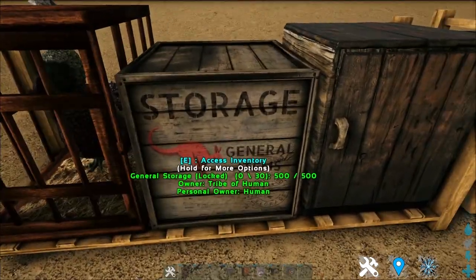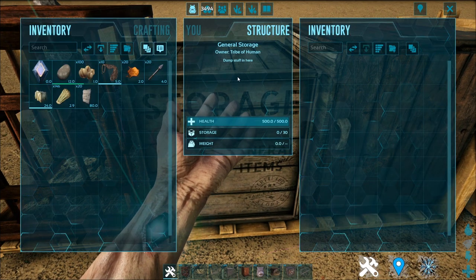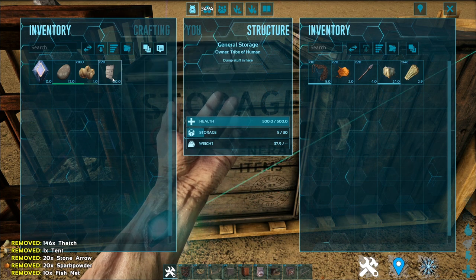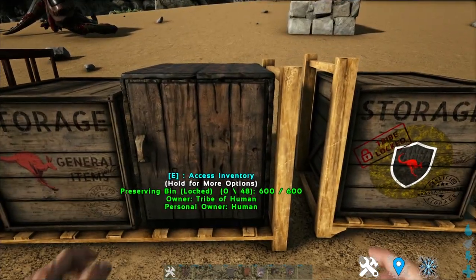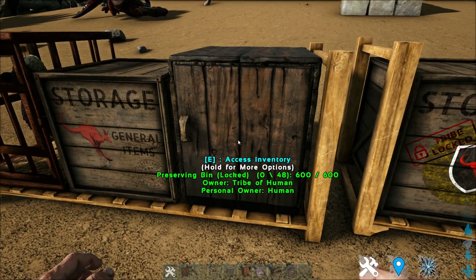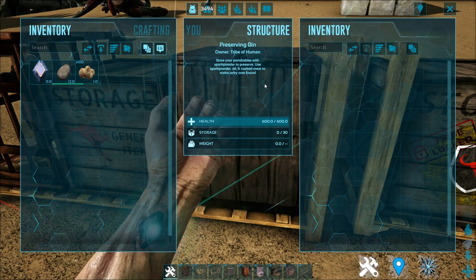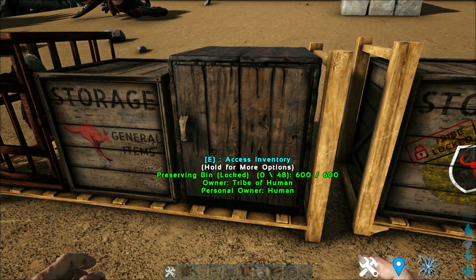Next is the general storage item for the Kanga mod — basically just a normal workable storage, nothing too new, nothing too bad about it. Next is the preserving bin, which also can be placed on the shelving. It is used as a normal preserving bin to preserve consumables — not much special about it.